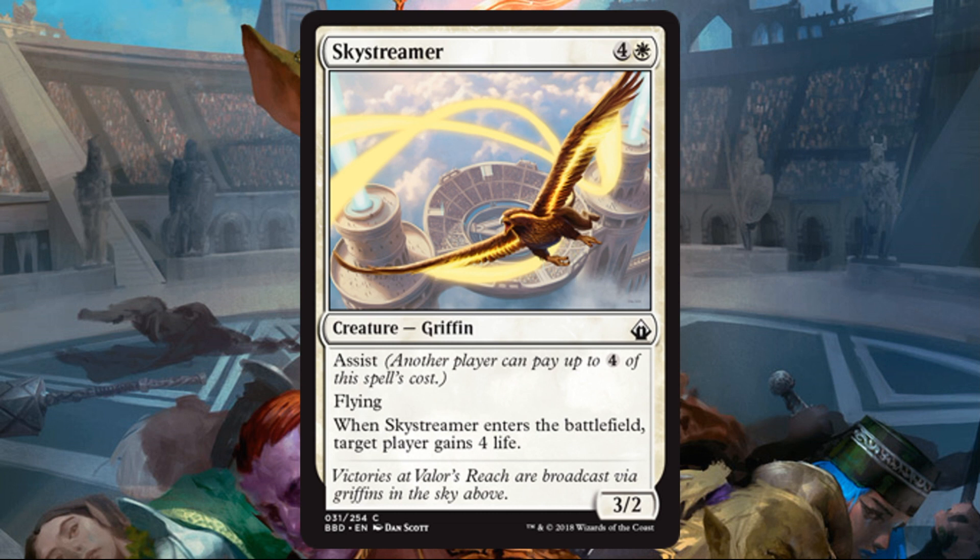Skystreamer: white and four, Griffin, Common, three-two. It has Assist and Flying. When it enters the battlefield, target player gains four life. Sometimes you need a flyer — the Assist is sort of nice, you can get it out a little early. The four life gain can go to you, your partner, or anyone you want, but I don't think it's super relevant, especially considering you can't sideboard. If you happen to go up against some aggressive builds, you'll be happy to have the life gain. Flyers are a commodity, so you'll run this probably a lot of the time.